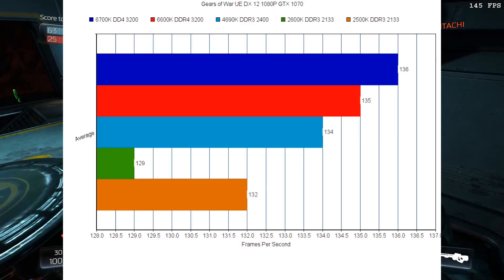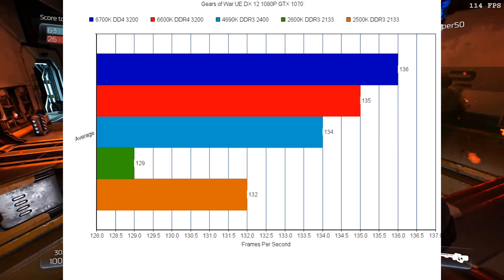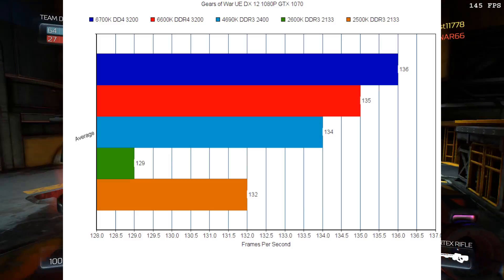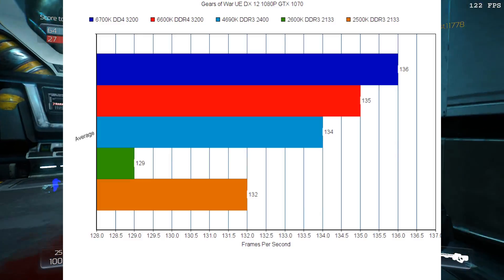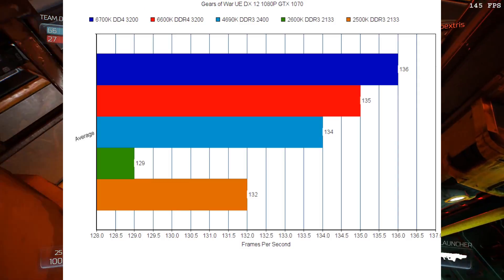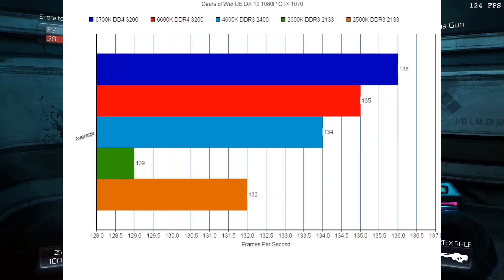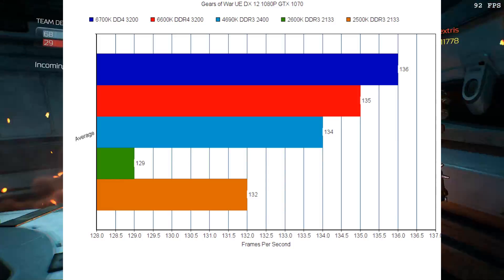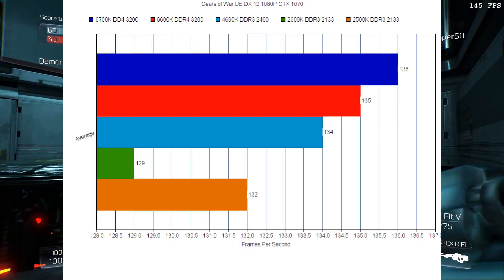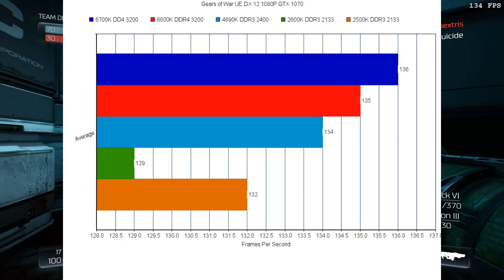Jumping on over to Gears of War Ultimate Edition, our next DirectX 12 benchmark. We see the 6700K keeping its lead, followed by the 6600K and then the 4690K. The 2600K takes a decent hit on here, and we originally thought that was due to the fact that perhaps it didn't like hyper-threading all that much. But the 6700K doesn't have that particular problem — perhaps on newer architectures, hyper-threading is a little bit more advanced and utilized better in this particular title, as the 2500K is performing a little bit faster than the 2600K. Overall, even though these charts look very big, we're talking about only a few frames per second difference on average, so it's not that big of a gap even though the chart certainly makes it look that way.